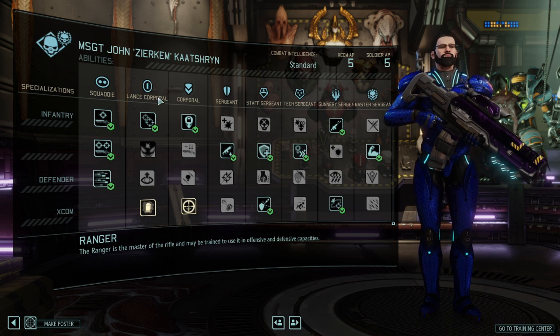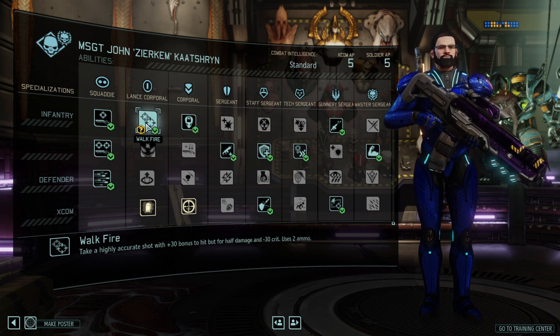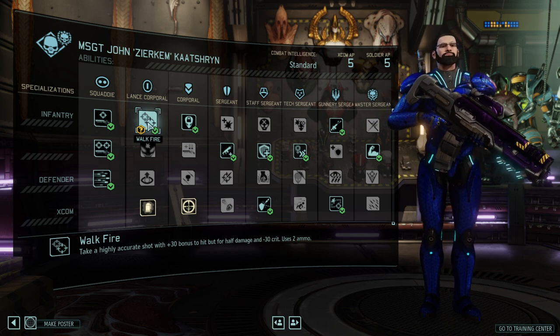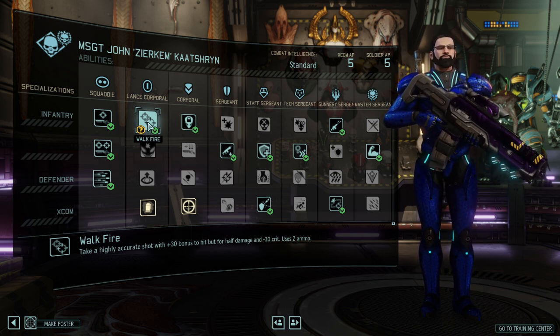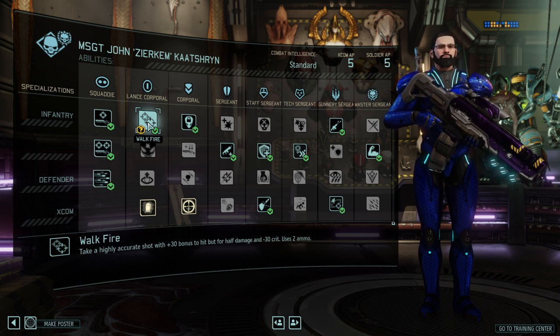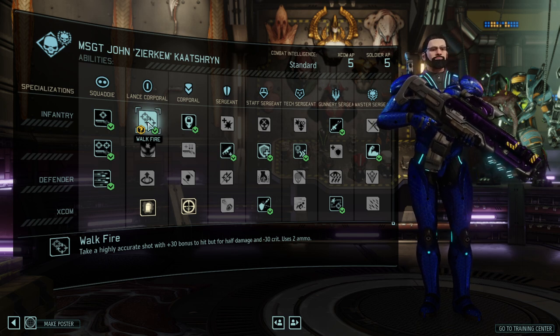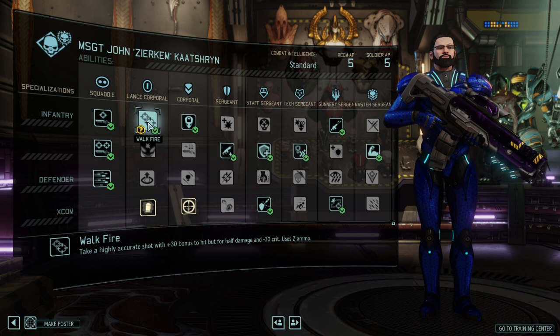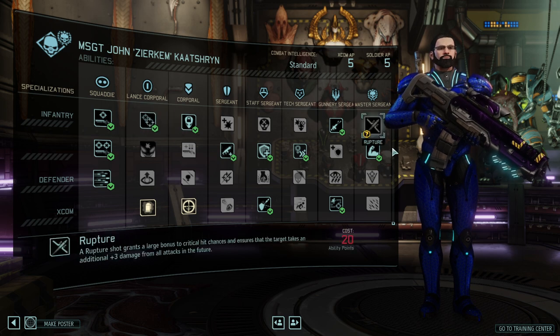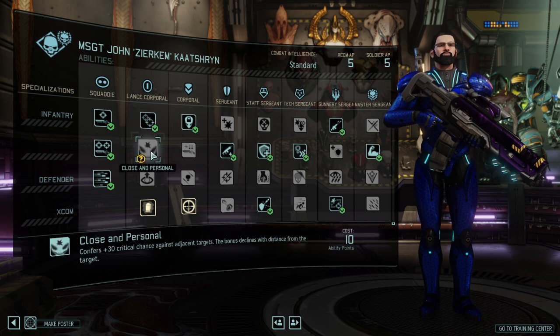First up, Lance Corporal abilities. Walkfire allows you to take a higher accuracy shot but with lower crit rate, and it takes two ammunition. It's a fantastic ability because one of the biggest problems with this class is that you are very stationary — it's not a flanking class. It tries to get high ground and good cover and then basically mow down on the battlefield over and over.